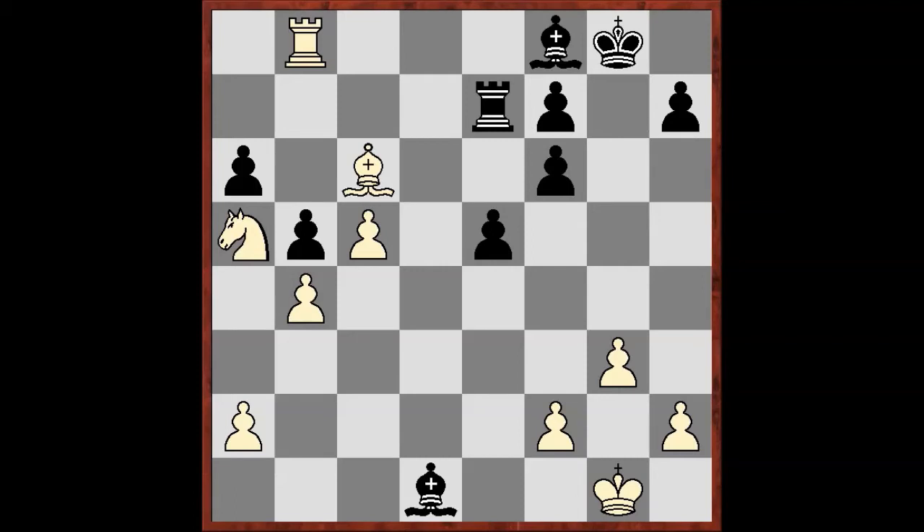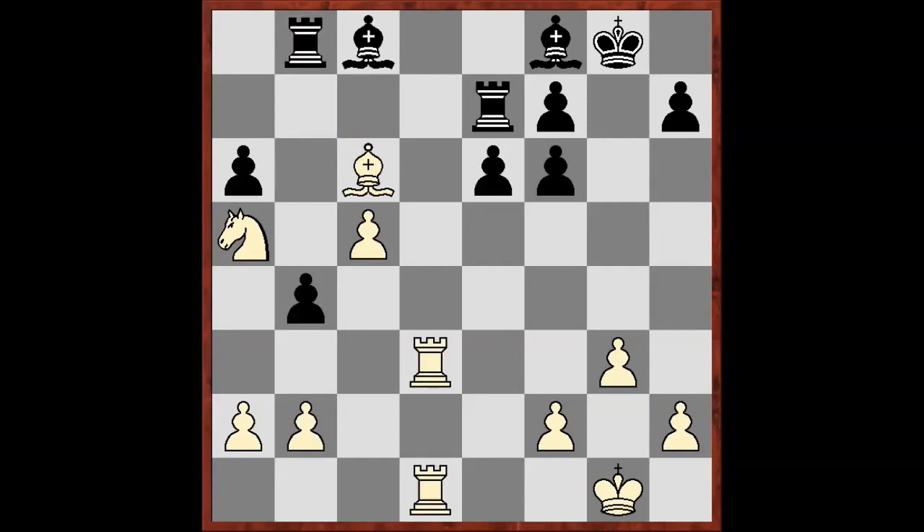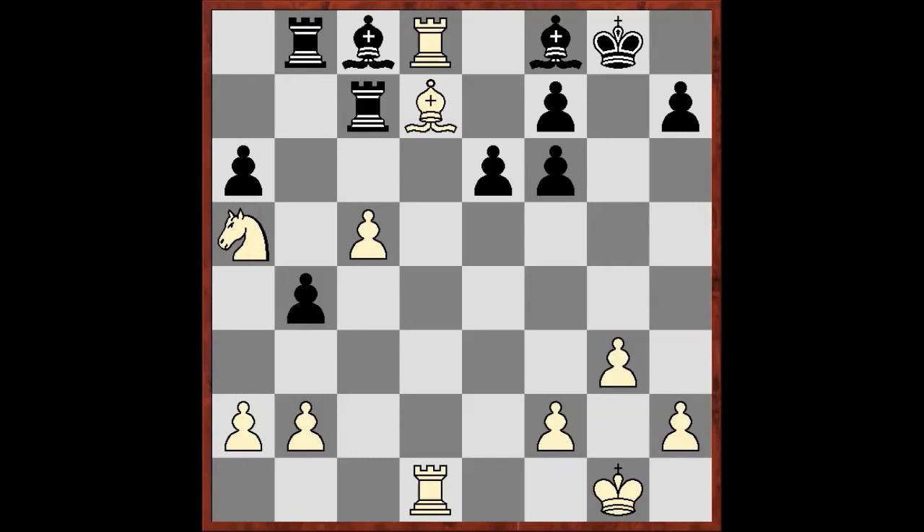White just wants to take on a6 and b5, and it's hard to find a way to prevent it. For example, after rook a8 or bishop b7 — but by a tactical decision on the first move, Anand escapes from the clutches. He played b4, which is tactical, because after rook d8, rook c7, bishop d7 — Svidler wins the exchange, but Anand calculated all of this.